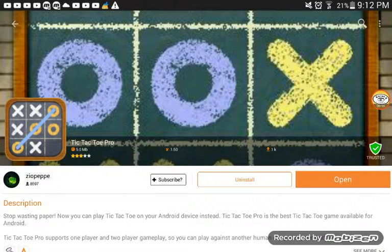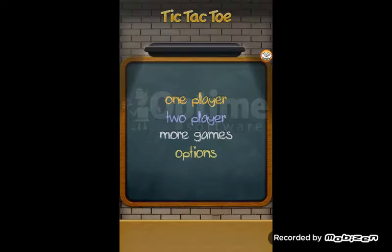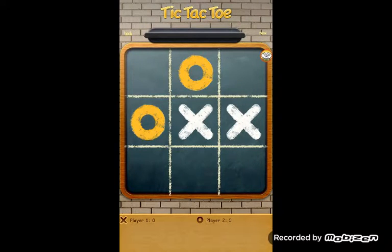Click open, then click one player. You can use first move as X. You can do this and use it now. Let's do easy or do hard.